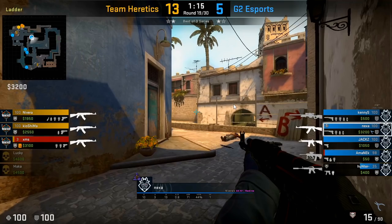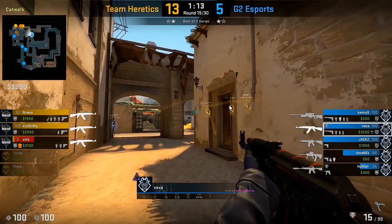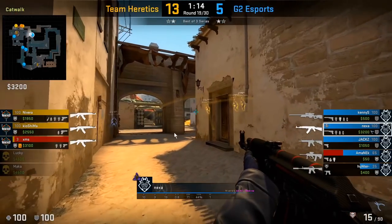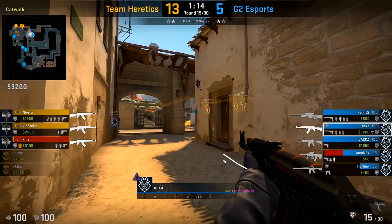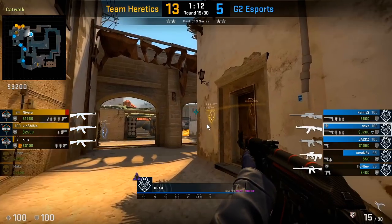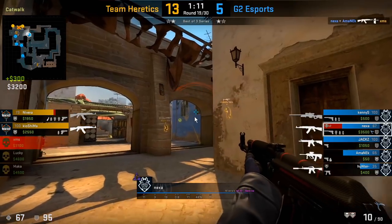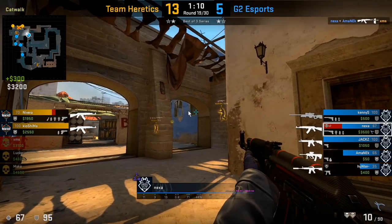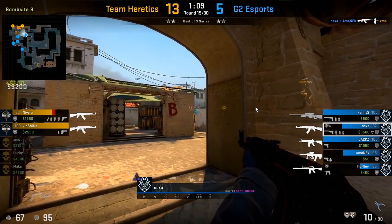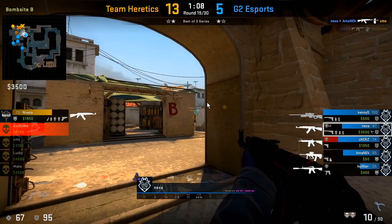Here we see an example of Nexa rotating from ladder room towards B. Notice how he crosses — he doesn't stay at the exposed angle for too long, crossing towards the right wall right away to only expose himself towards balcony. When he crosses back, he peeks only towards the window using the pillar to cover the balcony. Then as he moves closer to the site, he uses the pillar to cover the window and spots towards the van balcony area.